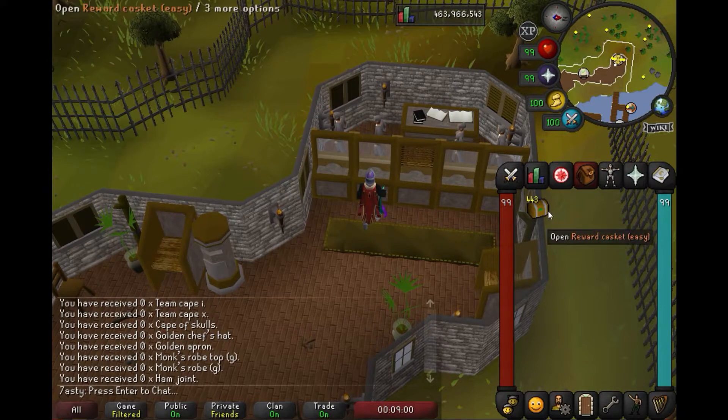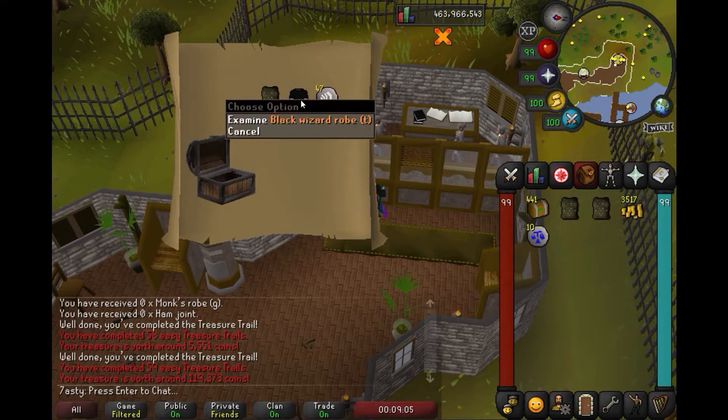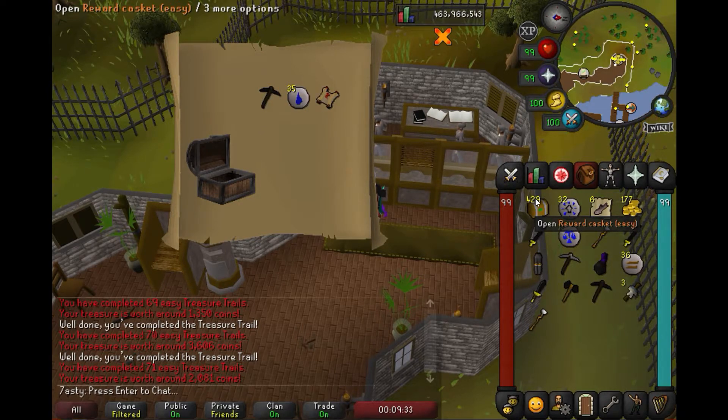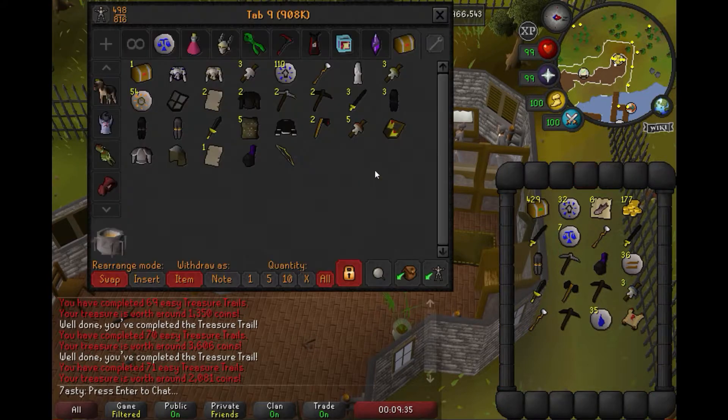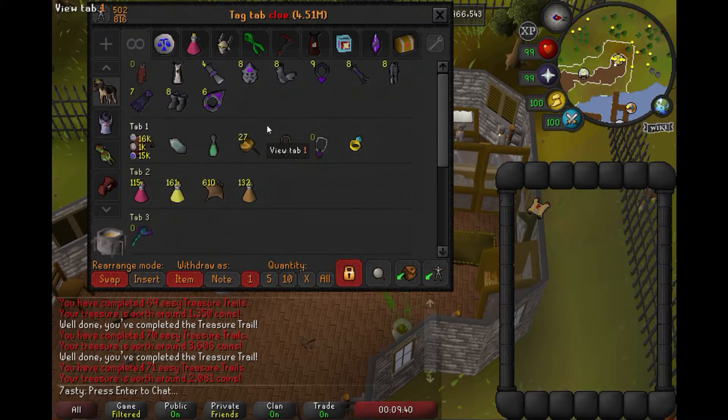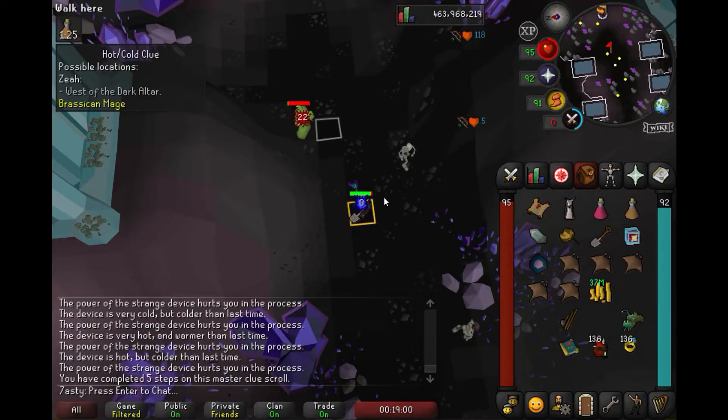Let's get it started, boys. Let's start clicking some clues. Our first master clue already — I was hoping that would take a little bit longer because I didn't want to do this right away. Got hydra, nice — hydra's a good task. I was like 400k away so I brought some supplies. We're done already. It was very strange.